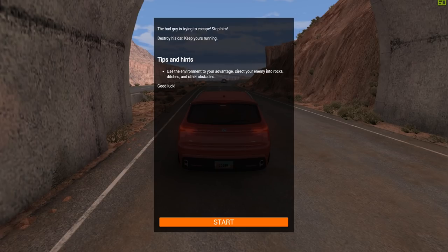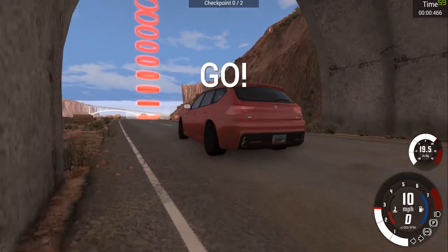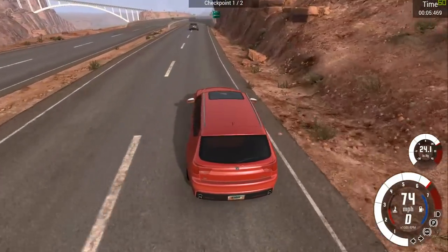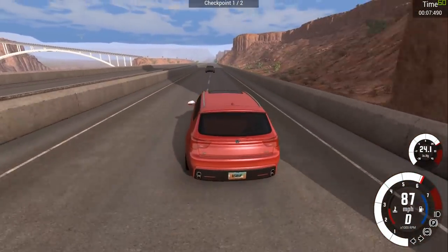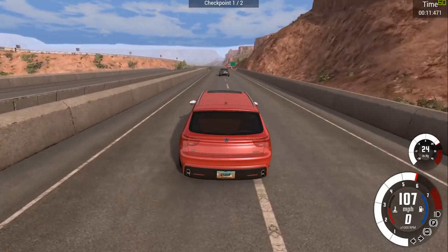The bad guys are trying to escape — stop him, destroy his car, keep yours running. Tips: use the environment to your advantage, direct your enemy into rocks, ditches and obstacles. Good luck! We've got this beast of a car that I really like on this game because it performs well as a destruction car and has good handling.